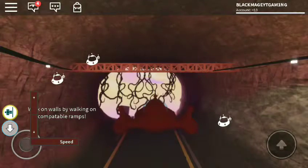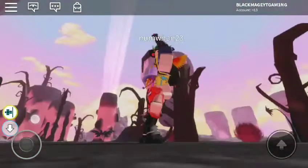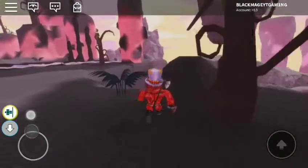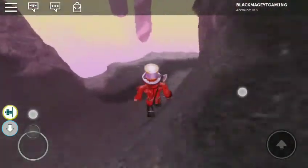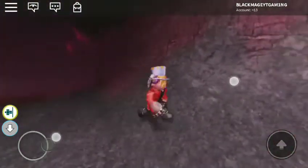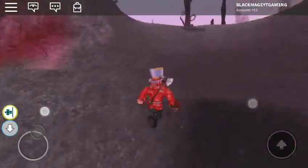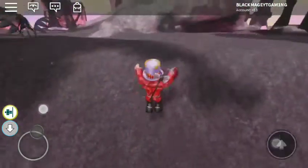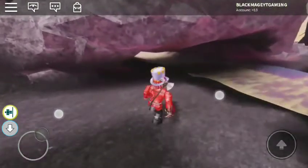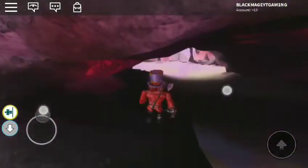I'm just going to leave the game and rejoin it. Let's go back in the egg world and check the first location because maybe the egg is there. This is another server and the egg is not there. Let's see about the bridge — the egg is not there too.